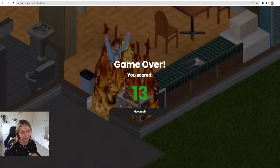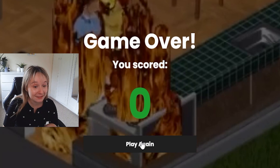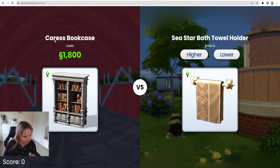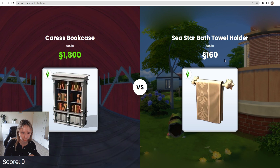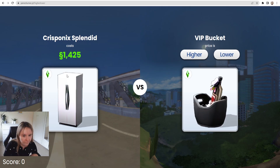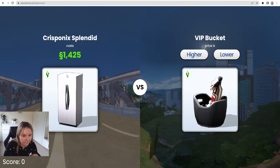Last round. If I don't get to 15, I'm just a total failure at Sims. Magical Me Kids Mirror versus the Mission Style Arch — lower? Oh my God. You scored zero. Caress bookcase — 1,800. Or the bath towel holder — well, obviously the bath towel holder isn't gonna be 1,800, so that was easy. The arch — definitely higher. Just by 10 — that was a slim chance. Grass? Oh my God. Fridge or VIP bucket — surely VIP bucket is lower.